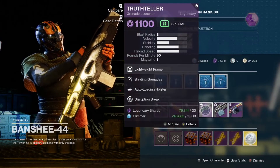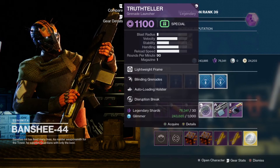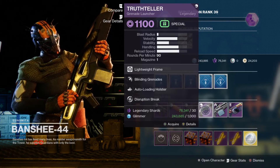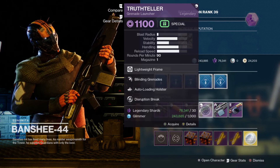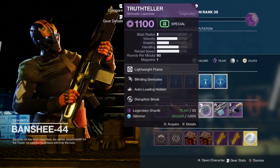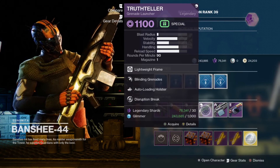As a final bonus, Banshee is selling a Truth Teller this week with an outstanding roll of Blinding Grenades, Autoloading Holster, and Disruption Break. This is a really, really good roll, especially with Grandmasters coming out this week and Blinding Grenades being extremely strong in many situations. I would highly recommend buying this if you don't already have a solid Truth Teller or other Blinding Grenade launcher that you like to use.